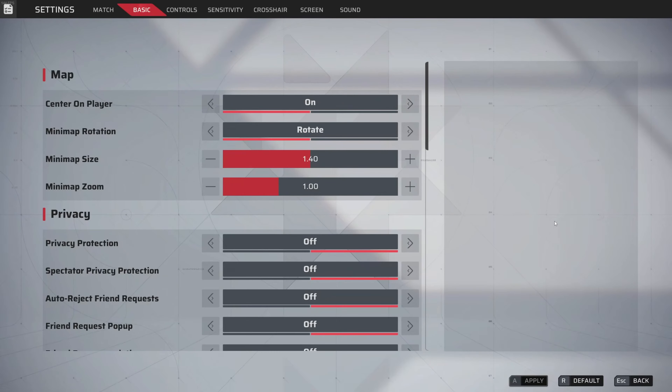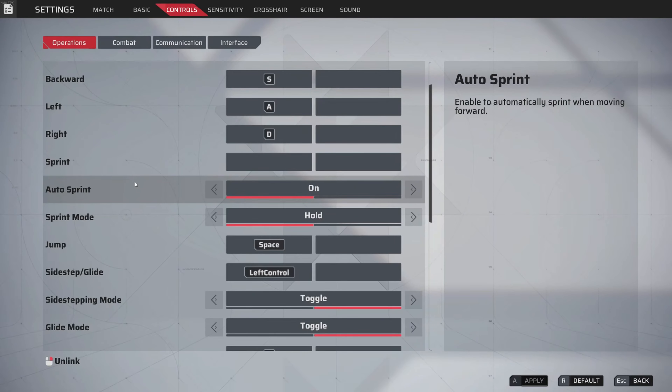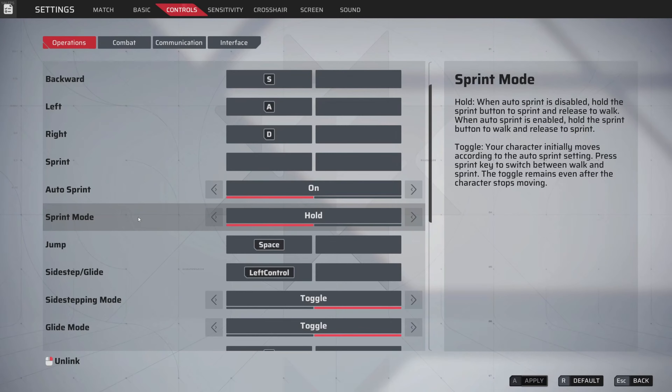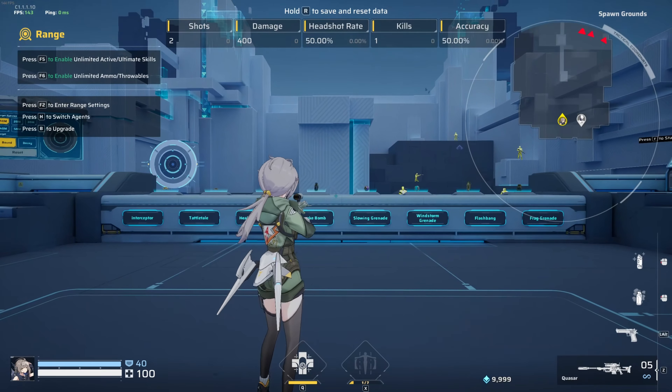Now that we're done with basic settings, we're moving on to controls. When it comes to key binds, everything is preference, but let's talk about auto sprint and sprint mode. I would keep auto sprint on — it's a quality of life change, it's very useful, it automatically does it for you. As far as sprint mode goes, you don't need to worry about that if you keep auto sprint on.